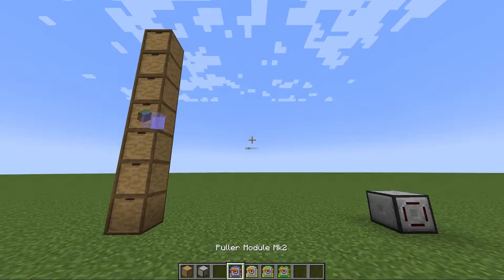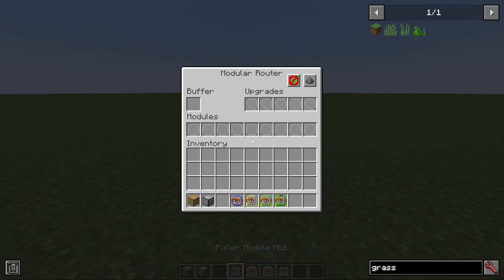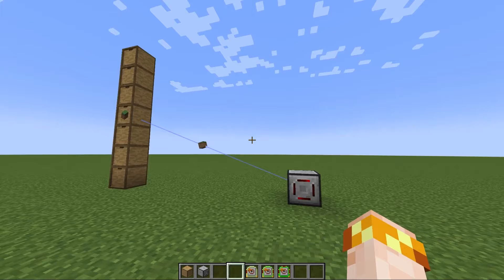If we put some items in the connected container and install our module, you'll see the items will be pulled into the router, and you get this cool animation to go with it.